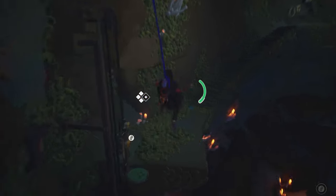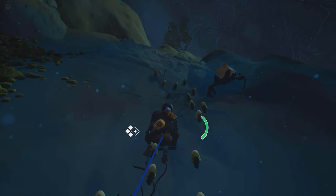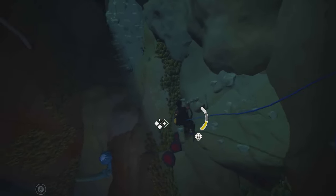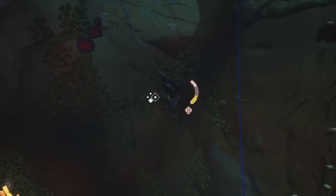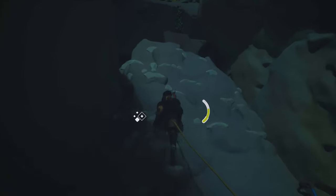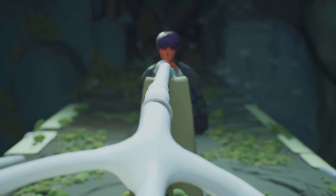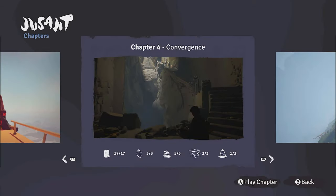Turn around, swing and jump, up the stairs, use the ability and climb, and move left. Place a python, wall run and ability, then wall run and jump on the plant. Continue to climb, and at the top turn left, and press the Y button to sound the horn and finish the chapter. Recap for chapter 4: 17 letters, 3 shells, 5 rock piles, 3 frescoes, and 1 altar.